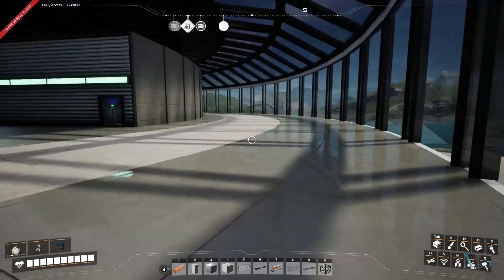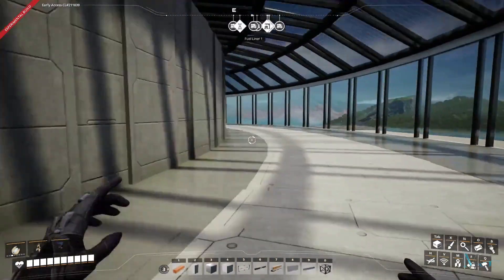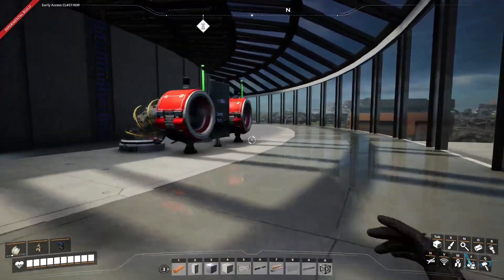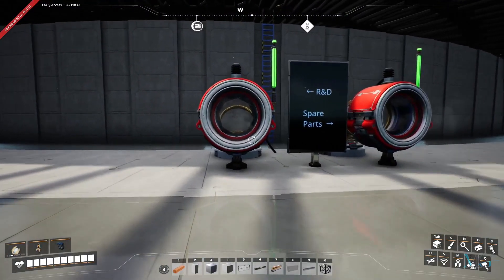Coming back inside and following this path all the way around, at the back of the storage unit you'll find two more hyper tubes. The left one goes to the R&D floor and the right one goes to spare parts.